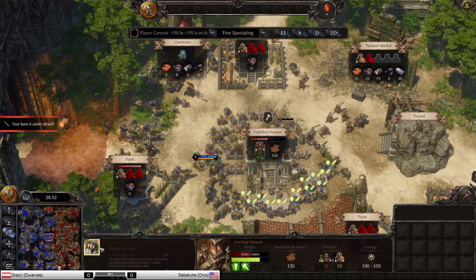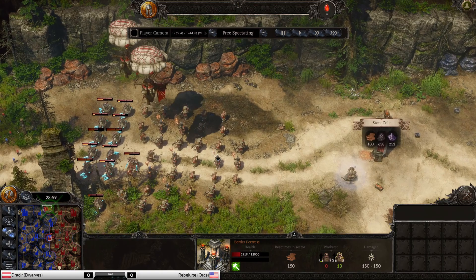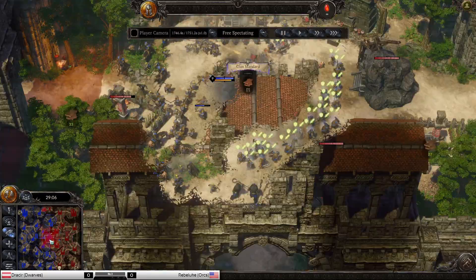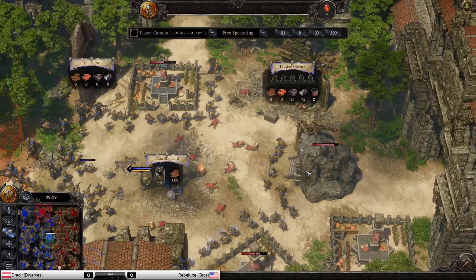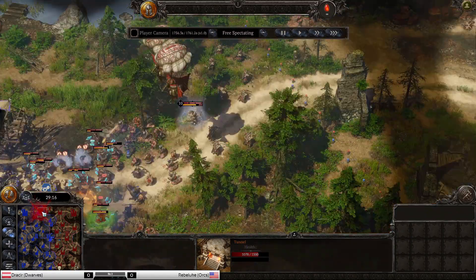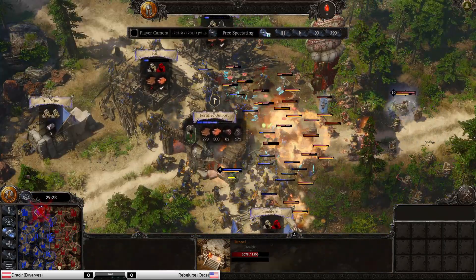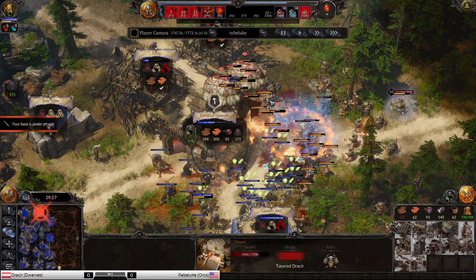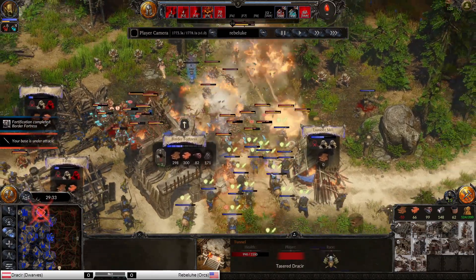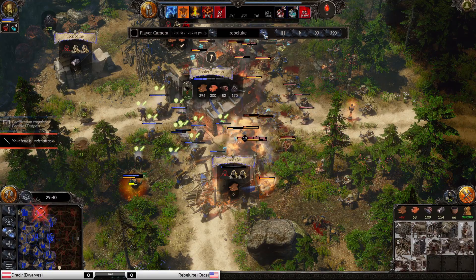Upgrading this to a Border Fortress — almost done. That will gain a lot of help, but I don't think it's nearly enough to get the Titan out. Why isn't Drasir teleporting back? I think he thinks he can take the game. But that is a big loss — he even had the tunnel there. Imagine if he teleported back down and got the Titan out, that would be so sick, in addition to the 200 population Dwarven army.